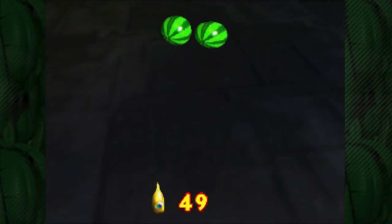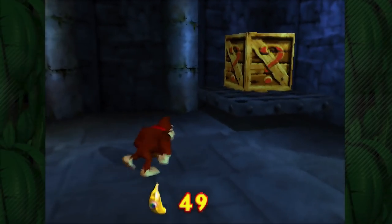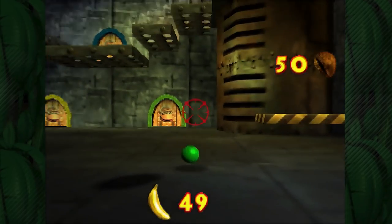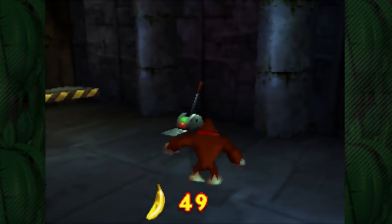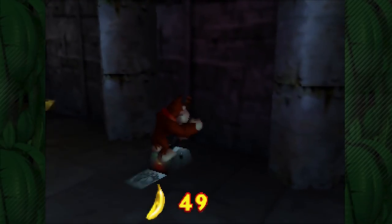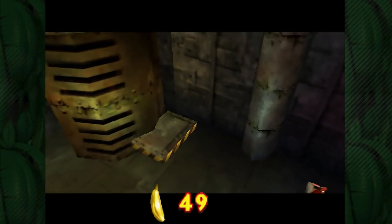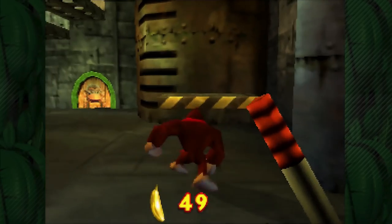Right outside here as Donkey we have this lever we can now pull. The only problem is if we get interrupted by damage while we're pulling it, it'll stop. So I want to take out this mechanical Zinger first. We've got him taken down and now let's pull that lever. It's very convenient that it's right outside the level so we can easily pull that one and it will activate this elevator right here, so now we can get up top.